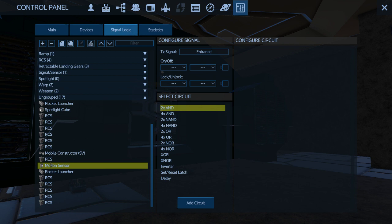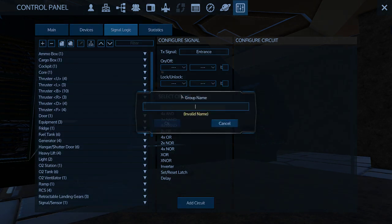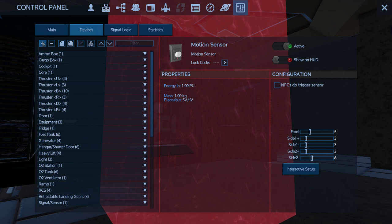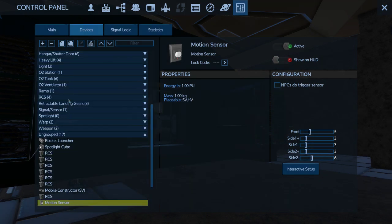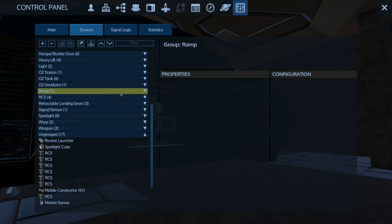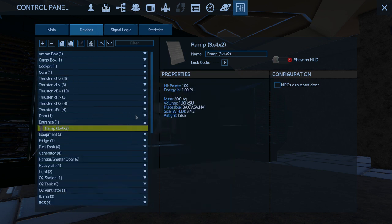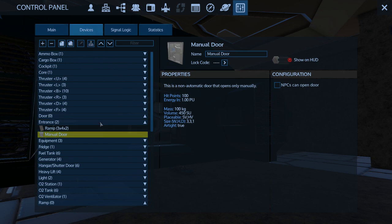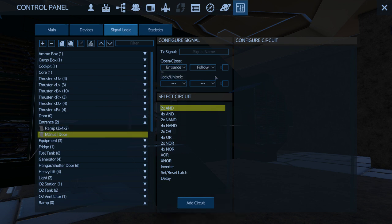I've got to set up all of these RCSes. I can't auto-group these or I'll screw up the heavy lift, but I do want to have those additional ones. So what we need to do is, not under there, under devices we need a new group: entrance. The ramp is going to move down to entrance, the door is going to move to entrance, and then under signal logic we're going to have this be entrance follow inverted. This is going to be entrance regular.